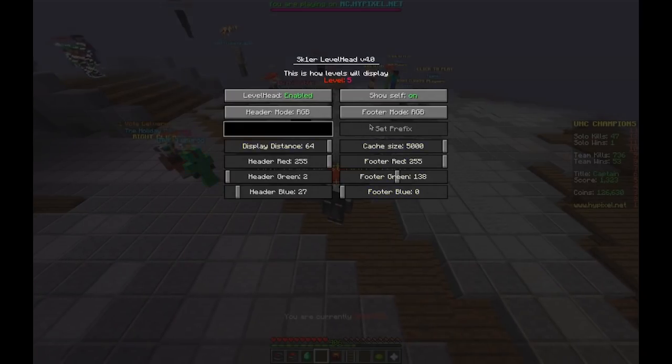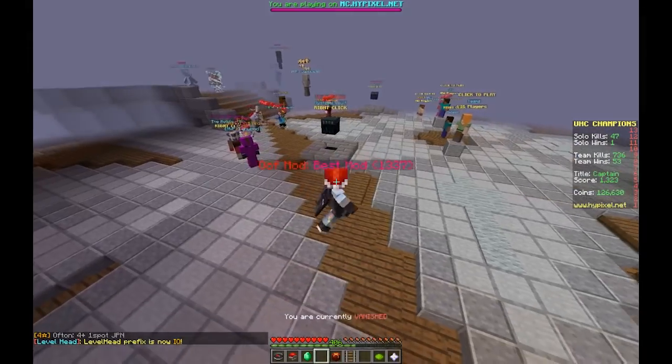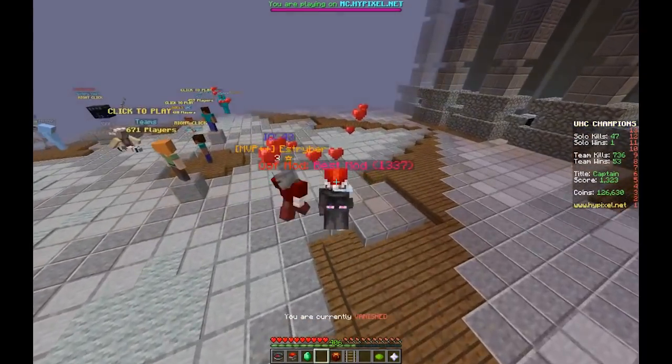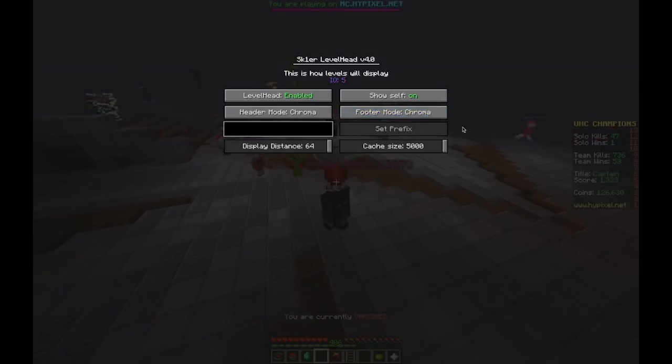These other options let you set the display to IQ — because we're all 9000 IQ gamers; I'm 1337 IQ. You can also set it to chroma, which is straight-up chroma cycling. As you know, everyone loves chroma, and it's not a Skier mod unless it has some sort of chroma.